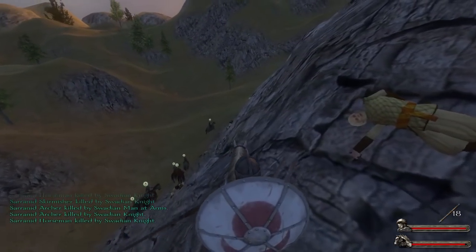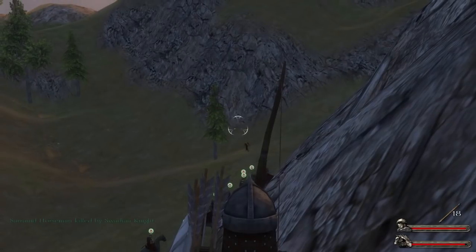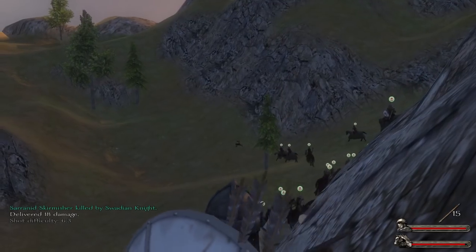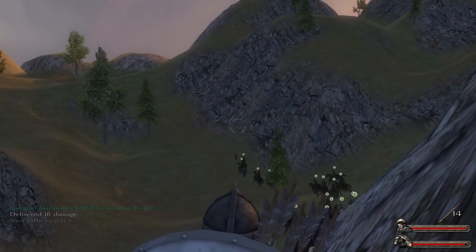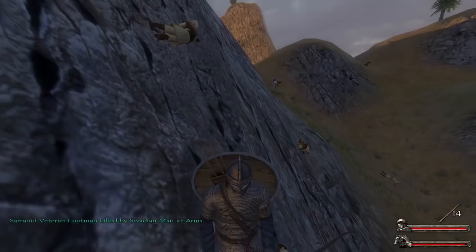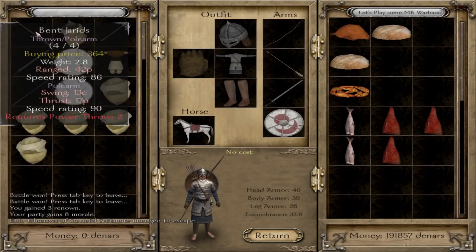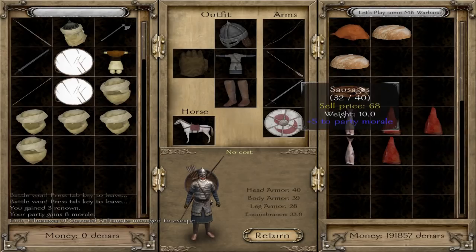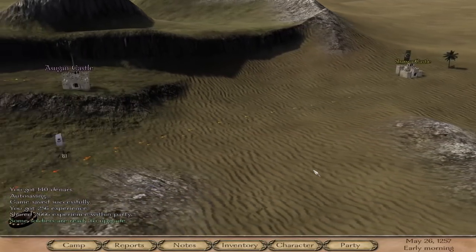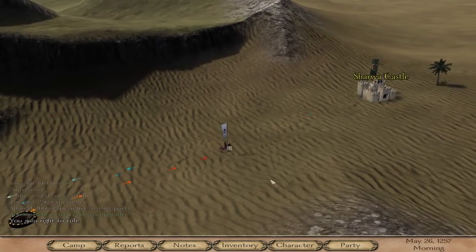I hit him too! I keep forgetting this guy just doesn't have very strong bow skills. So let's go back over here — we gained right to rule! We're going to besiege this castle. Oh, it's a siege tower castle — that's not good. That means by the time they actually get over here, yeah, we're going to have a rough time.